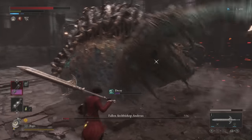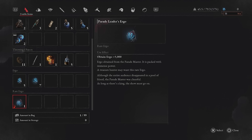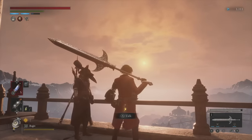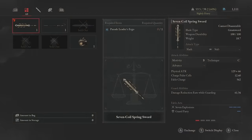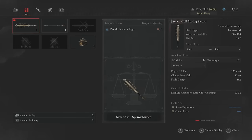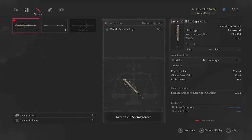Whenever you defeat a boss in Lies of P, you'll be rewarded with a special ergo named after the boss it dropped from, found in the rare ergo slot. Whatever you do, do not use these to gain ergo points. A little further into the game, you'll come across an NPC named Alidoro, a vendor for rare ergo who can reward you with extremely powerful items — special weapons and amulets that can only be acquired through him. Trust me, you will not want to miss out on this, so do not use your special ergo before talking to him. They really don't drop enough to warrant missing out on these items.